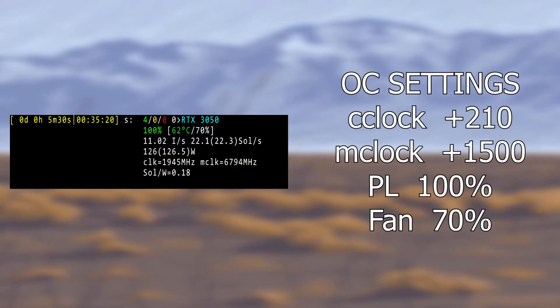Now let's move on to Fluxcoin, which is mined on the ZelHash algorithm. For this test I was using Mini-Z miner. We altered the overclock settings by changing the core clock to plus 210 and the power limit up to 100%. The fans were set to 70% because this algorithm tends to pull more power and the card gets hotter. We got a hash rate of 22.11 solutions per second with a draw of 126 watts, giving an efficiency of 0.18 sols per watt. I found that Flux actually draws a lot of power — more than I expected compared to other cards.